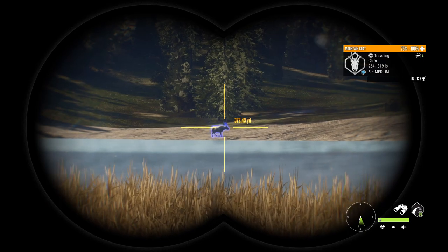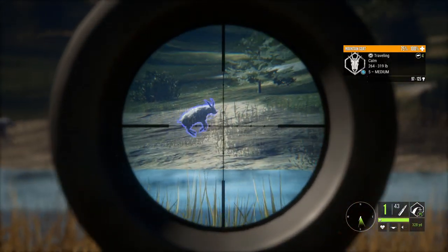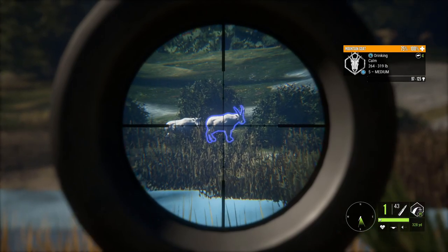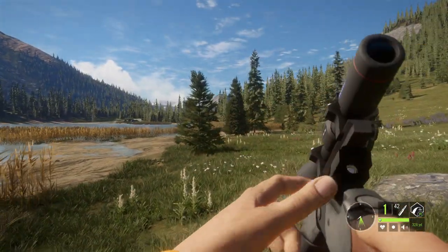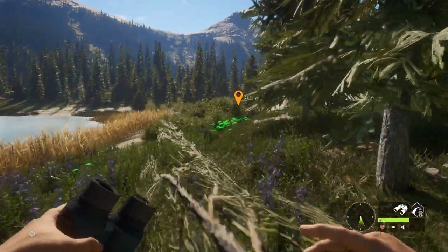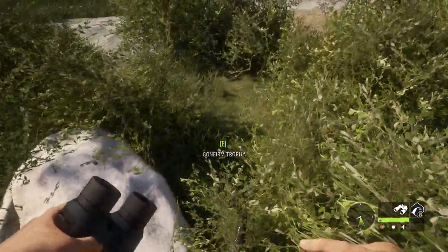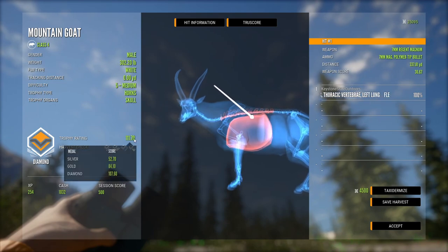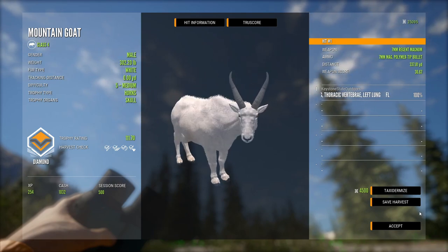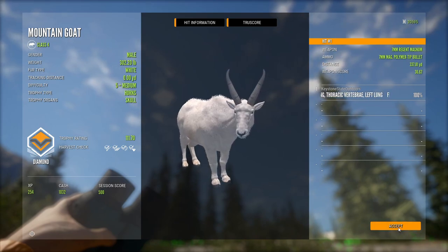We've got a level five mountain goat out here - this is the first one I've seen on Silver Ridge and I've been playing it for quite a while. As soon as he stops I'm going to smoke it. There he slows down - dropped him. I hope that wasn't spawned. Our goat is down right here, I can see vital blood so it should work. He's a diamond, 111.7, and we got lucky with that shot - barely caught lungs. There's my first diamond mountain goat off the new map. We'll taxidermize him, take a screenshot, and move on.